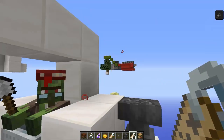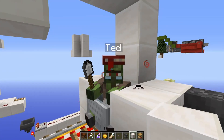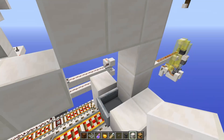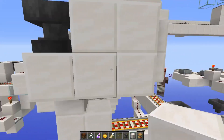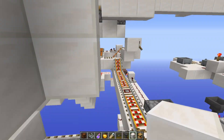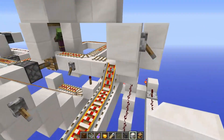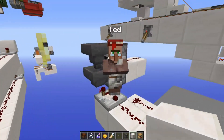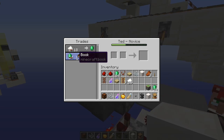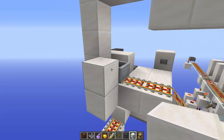We wait for this guy to be cured. He fell out of the floor apparently - there he is. He should have cheaper trades now, and he does - blast protection 4 for one emerald. That's the concept we're using, though this is clearly a bit flawed from what you've just seen.